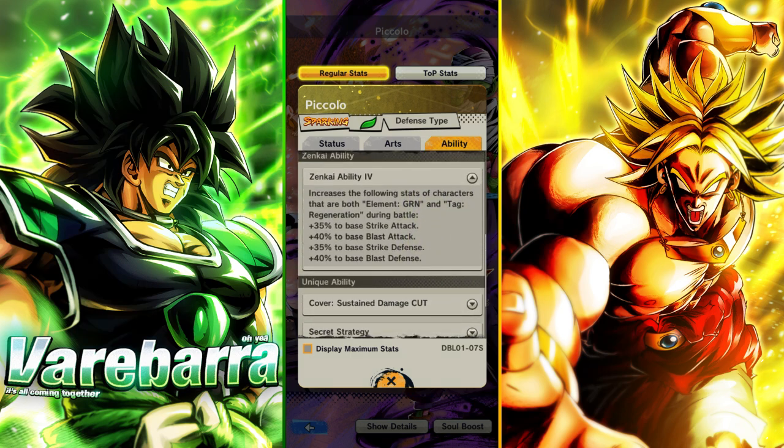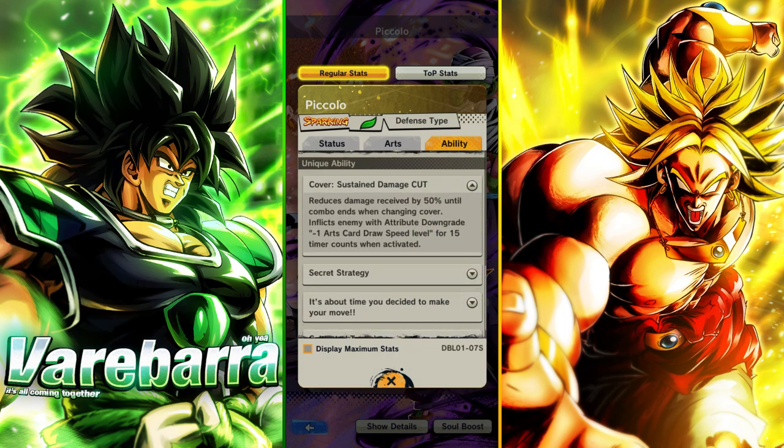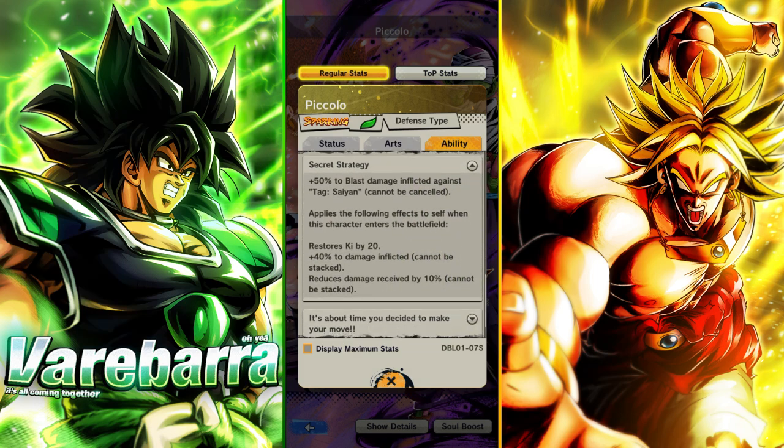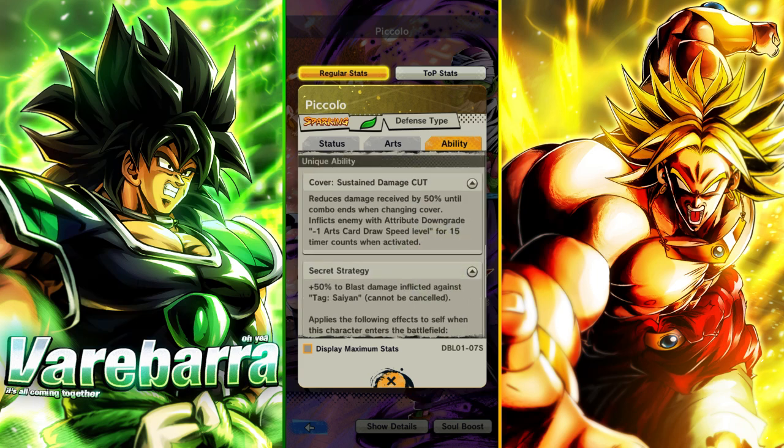Zenkai ability buffs green regen, so expect this week to be full of Zenkai buff videos because there's a bunch of those. This is literally the exact same — he has 50% cut on cover change with minus card speed as a debuff to the enemy. 50% Blast damage against Saiyan, pretty much the same. But now whenever he enters the battlefield, he's getting ki, getting more damage afflicted, and then getting 10% cut. So basically when you throw him through a cover change, boom — 60% cut.